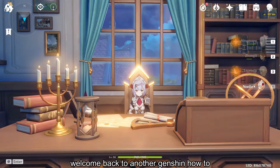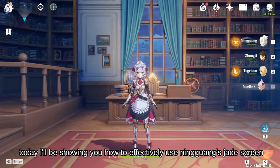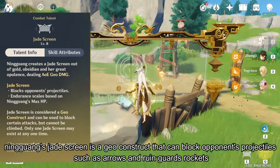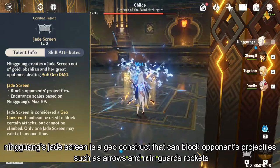Welcome back to another Genshin How To. Today I'll be showing you how to effectively use Ningguang's Jade Screen. Ningguang's Jade Screen is a geoconstruct that can block opponents' projectiles such as arrows and ruin guards' rockets.